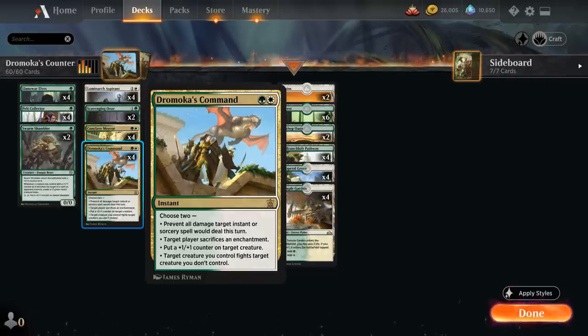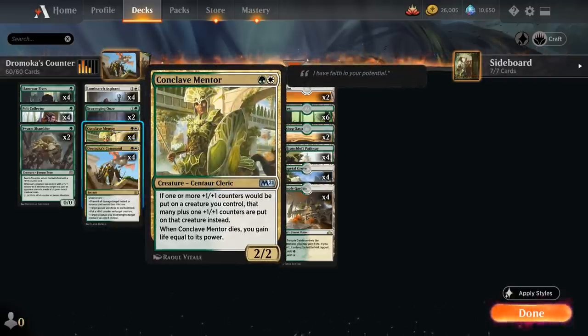Dromoka's Command is a 2-mana instant that lets us choose 2 modes: preventing all damage a target instant or sorcery spell would deal this turn — which can also prevent a damage-based sweeper from wiping our board — target player sacrifices an enchantment, put a plus 1 plus 1 counter on target creature, and target creature we control fights target creature we don't control. The two modes we'll use most often are putting a plus 1 counter on our creature and having one of our creatures fight an opposing creature, making this a very efficient removal spell.